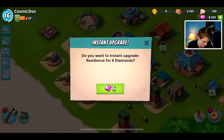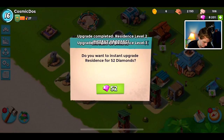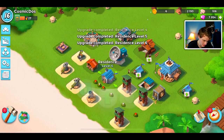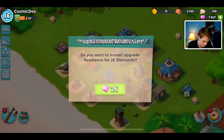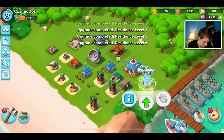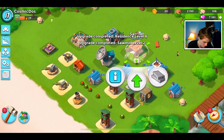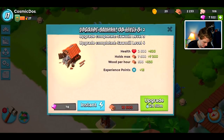Let's upgrade the residences. They're just chilling with that green upgrade button like they mean something — and I guess they do. They're residents of our Cosmic Dose village, so might as well give them a better place to live. There we go, got that up to a respectable level. We'll get the sawmill up too, and it looks like we'll be able to upgrade the HQ again.